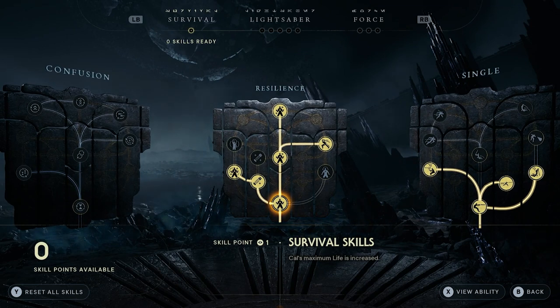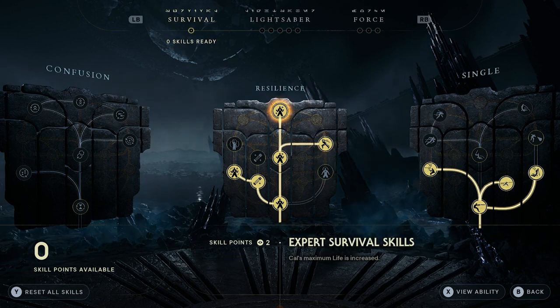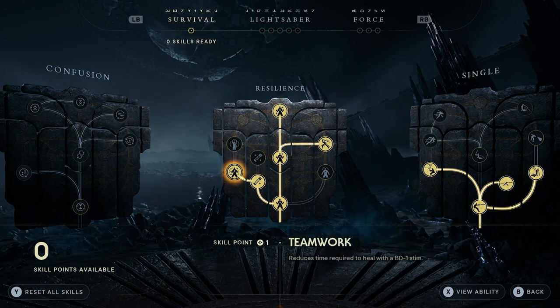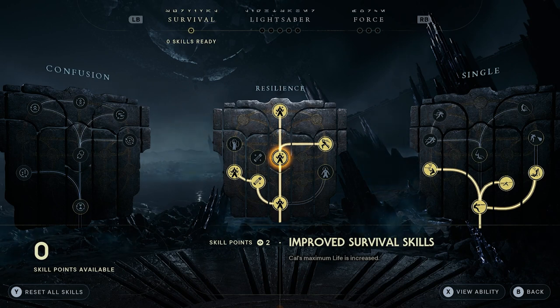With survival you've only got one set. Obviously once you finish the game, as you complete more and more you'll be able to finish everything to have a complete set of skills. You've got survival skills, improved, expert, and then you also have focus sight, greater reflexes, improved stim formula, perfected, teamwork, and the power of friendship. I like the maximum life option — if you are playing on a higher difficulty this will come in handy, but you're probably going to focus more on your lightsaber and force to start with, especially on lower levels.